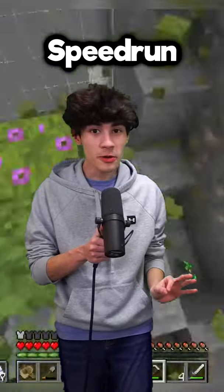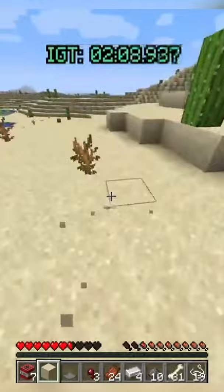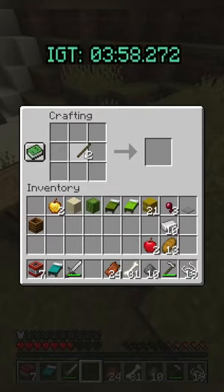I tried to speedrun mining a chunk in 1.17 and here's how it went. I spawned in a desert, looked around, and found a desert temple nearby. I looted it, then continued running through the desert until I found a village. I got some food and some loot from it, then crafted my tools and began my search for moss.